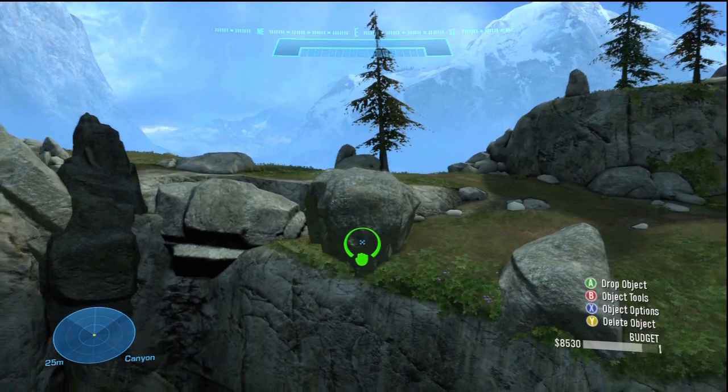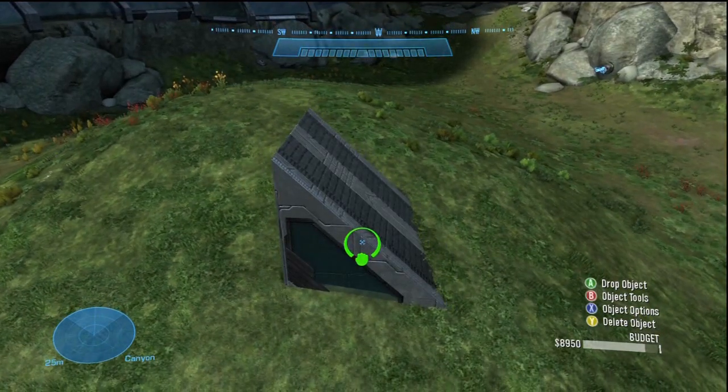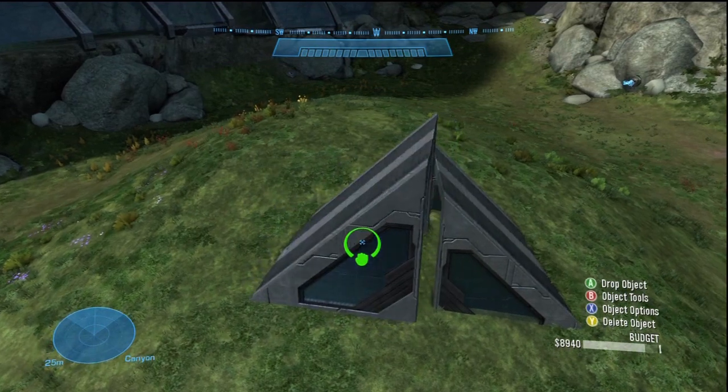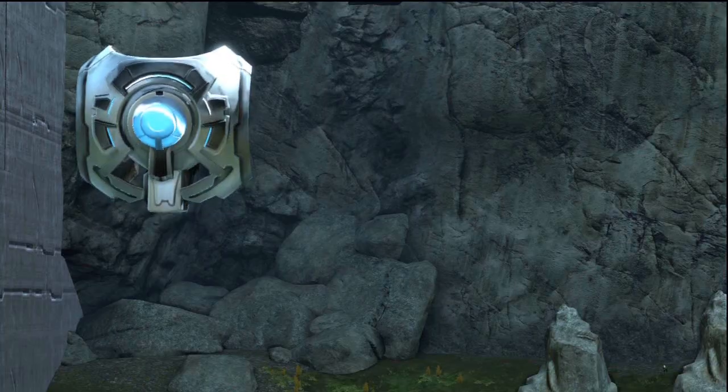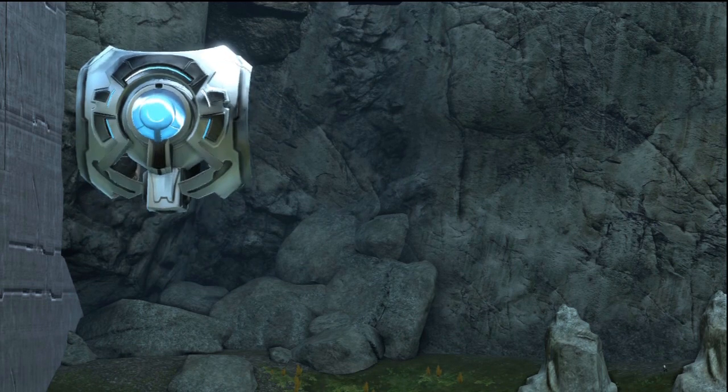Aesthetic pieces are also important. These are in no way required to make a player work on your map, but it definitely helps to have good looking structures around or on your map to give it that customized look. Such examples are a tower, some lights, a bridge, or anything else that comes to mind.